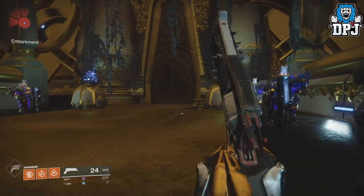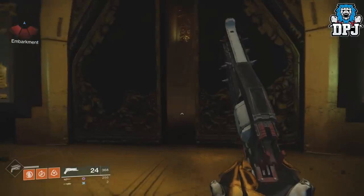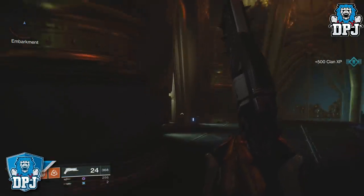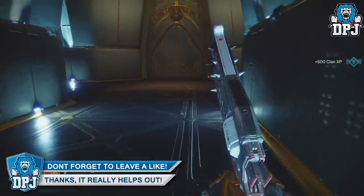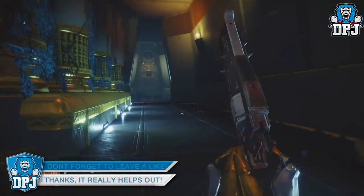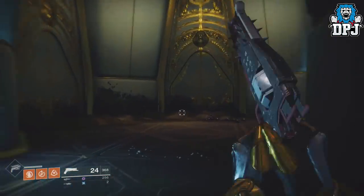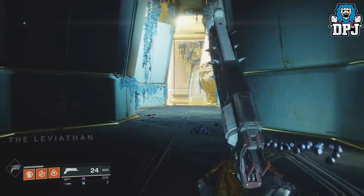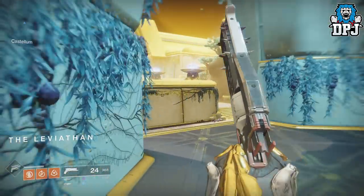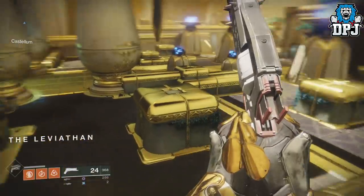Once you have the Crimson catalyst drop, apply it to the Crimson and away you go. The next step is to get precision kills with this weapon, and this takes so long it isn't even funny — but with my help today I will guide you on how you can get this done from start to finish in under 30 minutes, really easily. My plan was to find a place where enemies constantly spawn without me running back and forward.